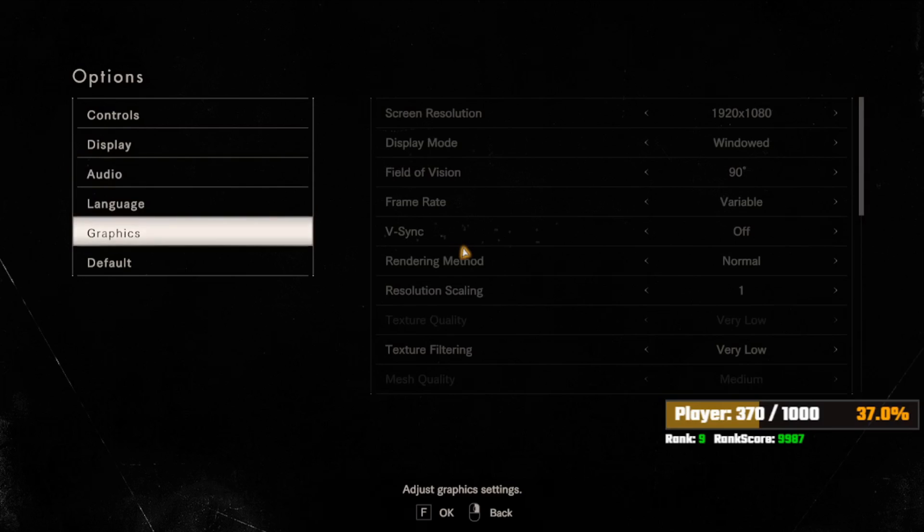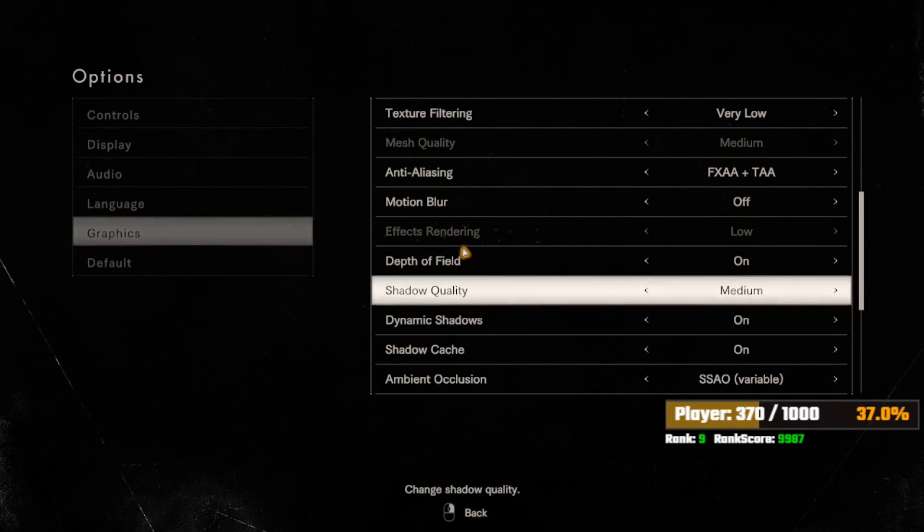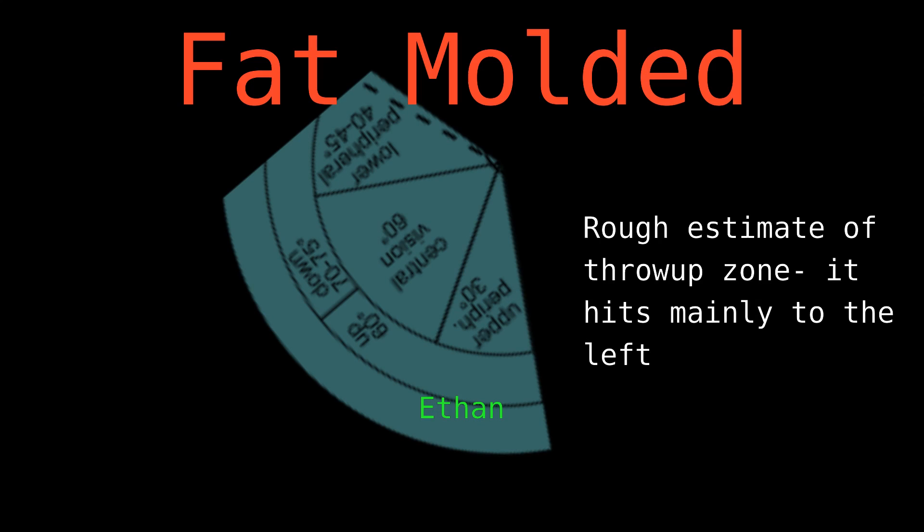There's a lot going on. The first thing to note — this is only effective if your effects rendering setting is set to low. On low effects rendering, the throw-up has a smaller particle effect, which means it has a smaller hitbox. Because of that, if effects rendering isn't low, you have to dramatically run way to the right to properly avoid their hits. With low effects rendering, slightly moving to the right combined with crouching is enough to dodge the throw-up. Moving to the left makes it more likely to get hit, while moving to the right is less likely. You want to crouch and move slightly to the right — even just a tap is probably enough.